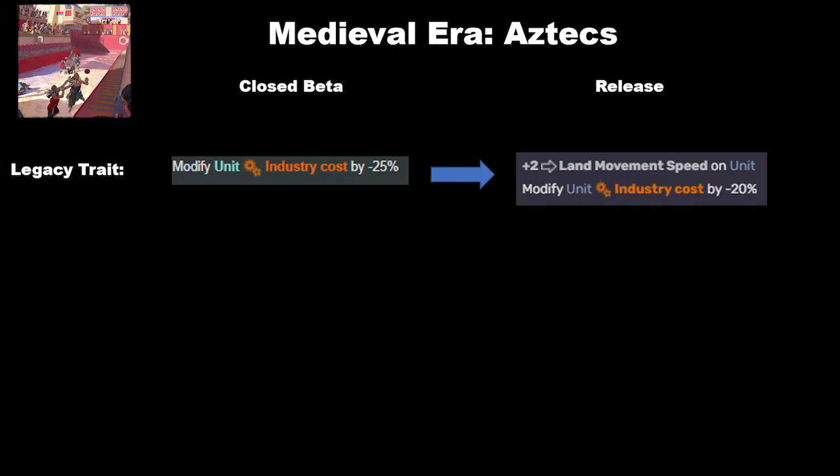First we have the Aztecs, and the Aztecs have changed only in their legacy trait. It used to modify the unit industry cost by minus 25%; it is now minus 20%, but they get plus 2 movement speed on all their land units. I would honestly take that trait any day. While the Assyrians with their plus 1 movement didn't feel very impactful, I think plus 2 movement does actually open up more possibilities. The Aztecs still need more help overall, but this is the only change I detected.